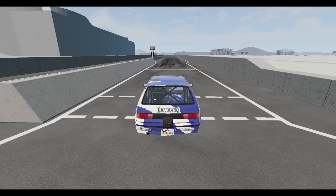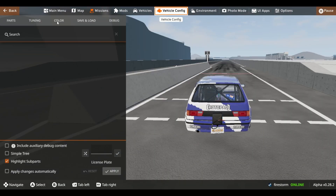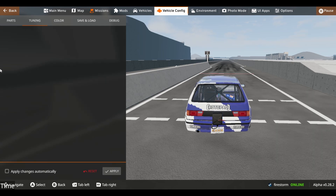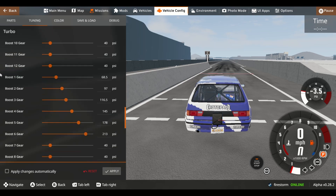So now we add more boost — that's literally as simple as going here and doing that. Going way down here, upping the boost in 1st, 2nd, 3rd, and 4th. Over 212 PSI of boost — holy cow, that's a lot.